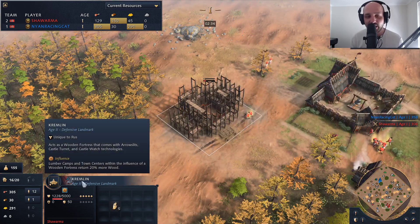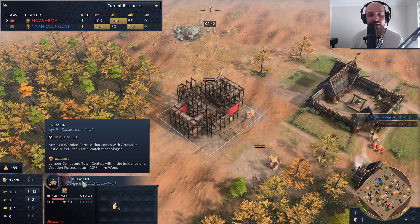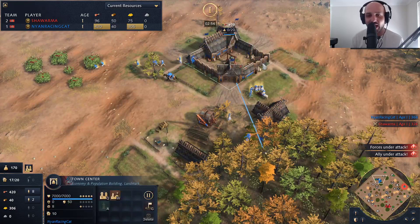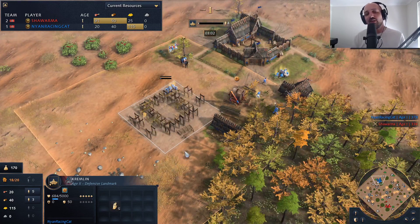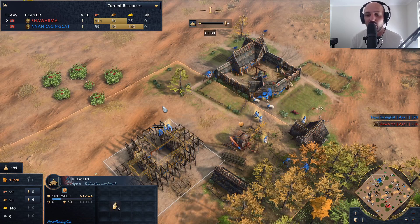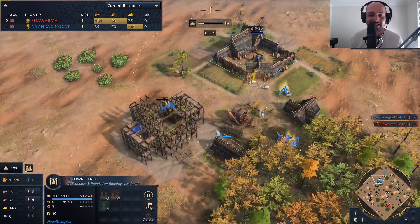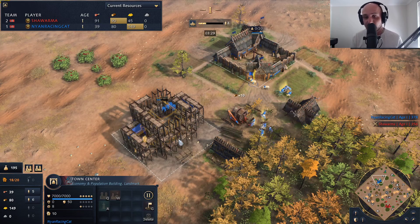The Kremlin is coming up for Shawarma. It gives him access to wooden fortresses, which means a lot of defensive capabilities, and he gets an extra 20% more wood if wooden fortresses are nearby. Checking out Nyan, he's also going Kremlin rather than the Golden Gate. The Golden Gate is an economic landmark that lets you buy resources at a favorable rate — for example, 150 stone for 100 gold — which is really strong in the early game.